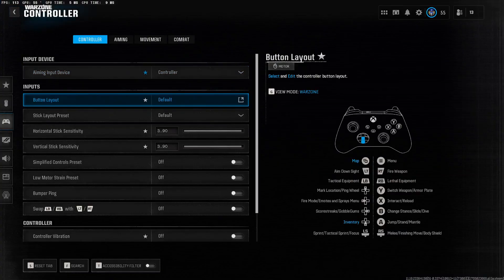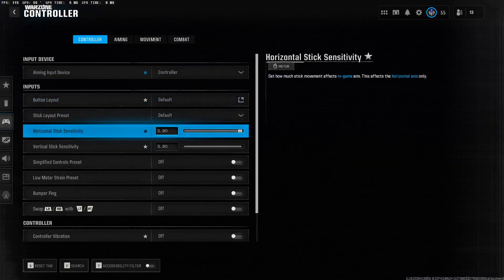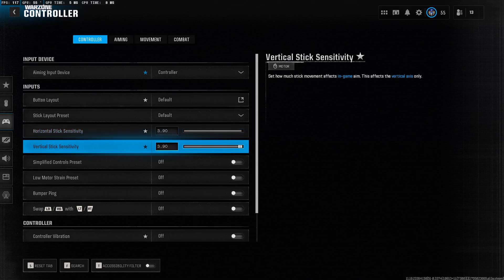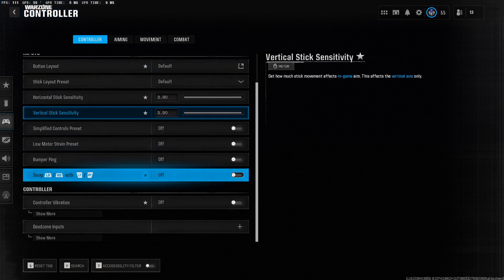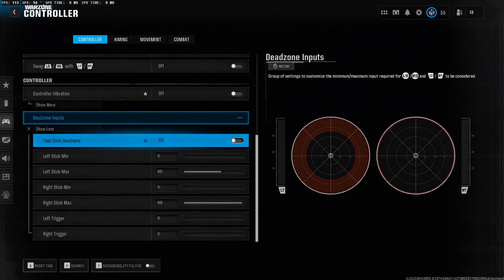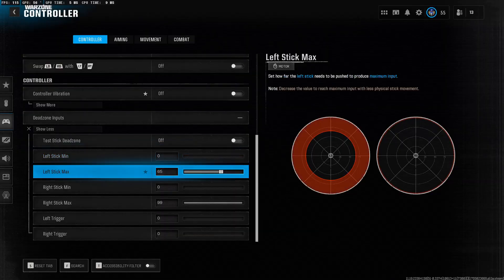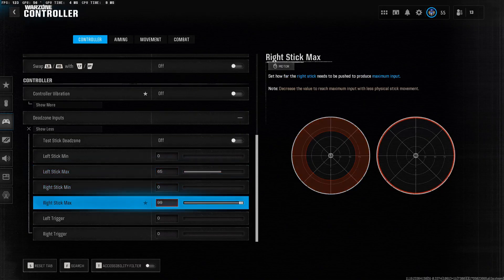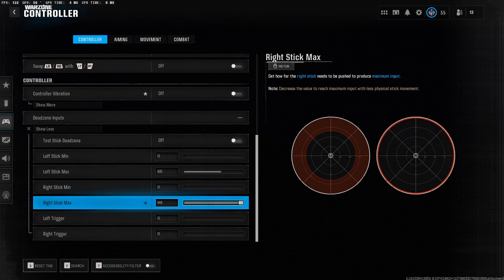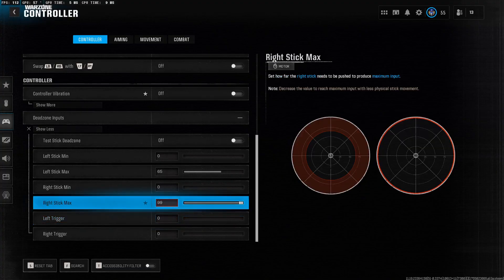Next, you're gonna come to Controller. Horizontal stick sensitivity I have set to 3.9, vertical stick sensitivity 3.9. You can raise this up to 4 if you want — it's not that big of a difference. Dead zone inputs are one of the most important settings. You want your left stick min at zero. Left stick max can be set at whatever — I just use this on regular controller so I leave it as-is. Right stick max set to 99; you can set it to 100. If you lower it, it could help you turn a little faster, but if you lower it too much it might feel awkward. Left trigger and right trigger at zero.